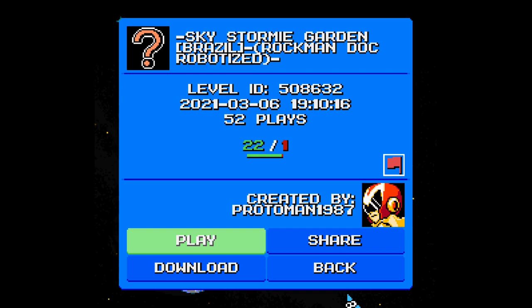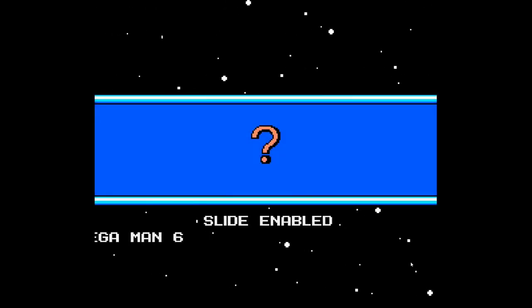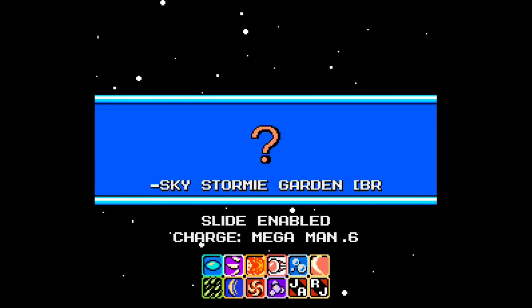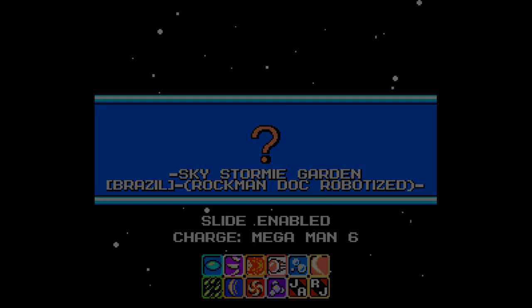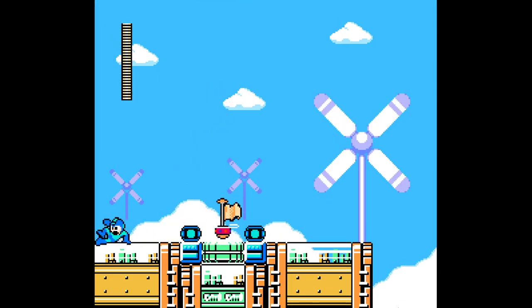For the final level we're gonna do Sky Stormy Garden Brazil - Rockman Dark Robot Eyes - another level by Protoman 1987, or the Proto Player as he also goes by on YouTube. We're just gonna jump right into it. This will probably be the last stage of the video. I definitely liked all the stages I've played from the Proto Player so far. Since I don't recall which character I used last time, I'll just play as Mega Man.